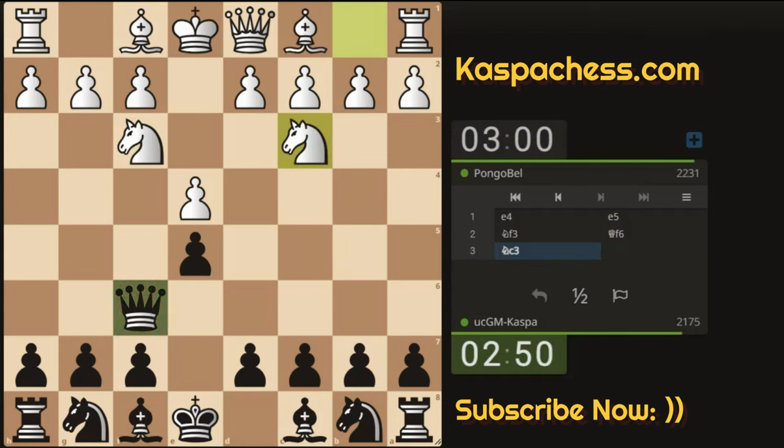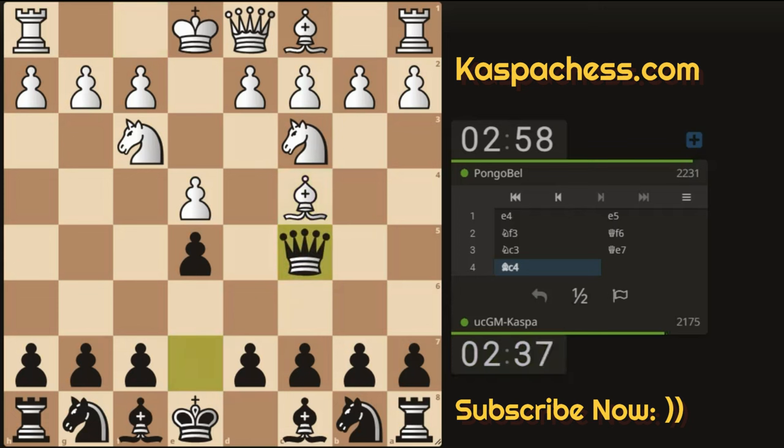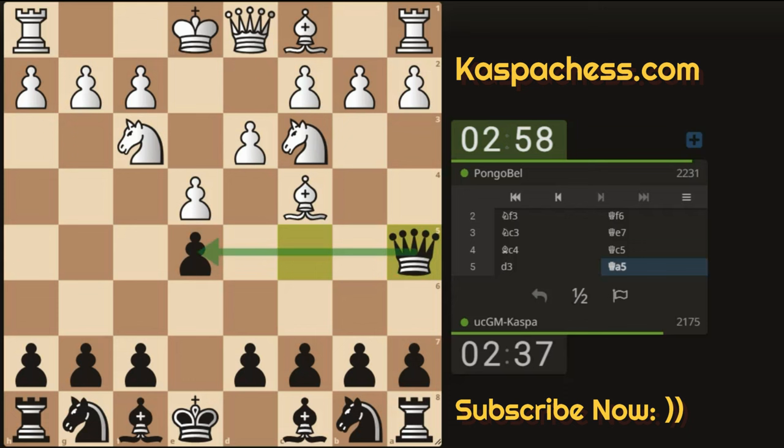Now we see Knight C3. I guess White wants to play Knight D5 next. Let me play something like Queen B6 or Queen E7. I just want to break as many principles as I can — I know these are not the perfect moves, but there's a point I want to make. Bishop C4. Let me go Queen C5 just to surprise my opponent. Pawn to D3. Maybe Queen A5, protecting my E5 pawn.